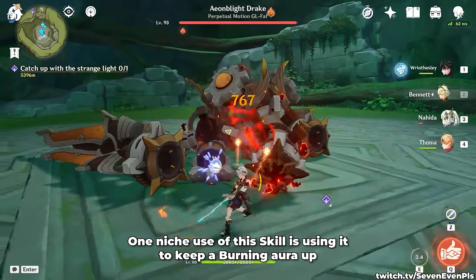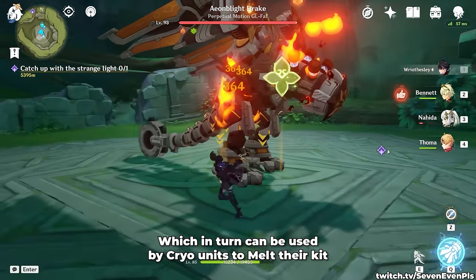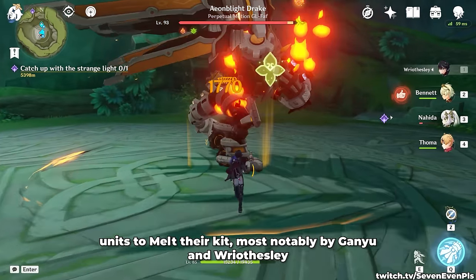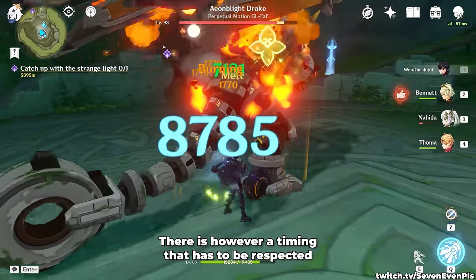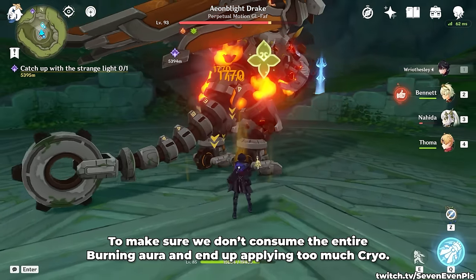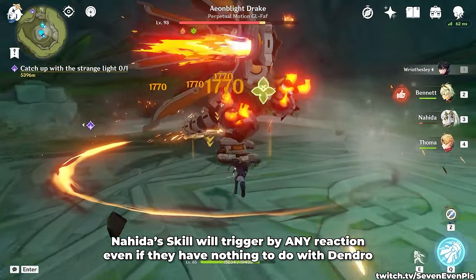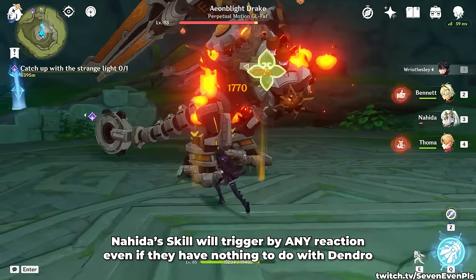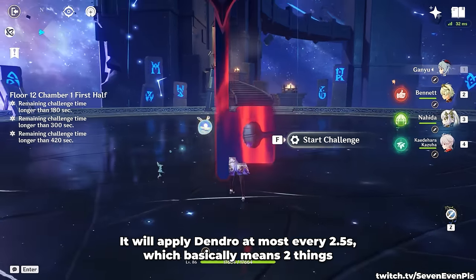One niche use of this skill is using it to keep a burning aura up, which in turn can be used by Cryo units to Melt their kit. Most notably by Ganyu and Wriothesley, but technically by anyone. There is however a timing that has to be respected to make sure we don't consume the entire burning aura and end up applying too much Cryo. This team is commonly named Burn Melt. Nahida's skill will trigger by any reaction, even if they have nothing to do with Dendro, so Melt is included.